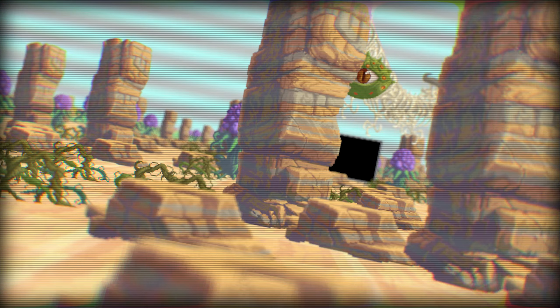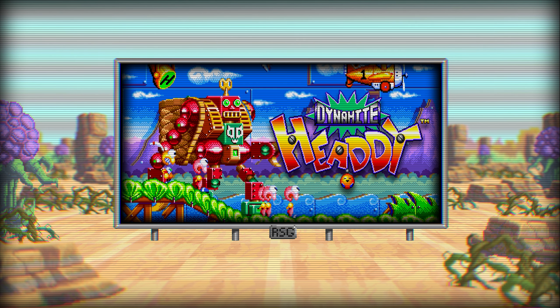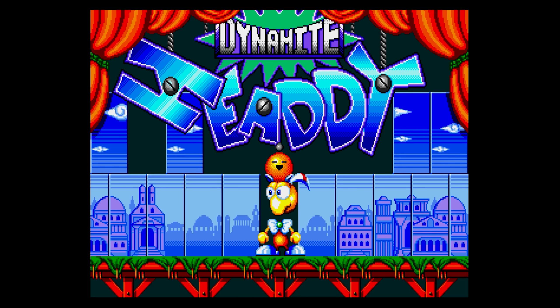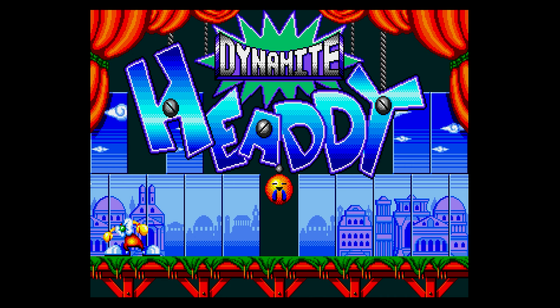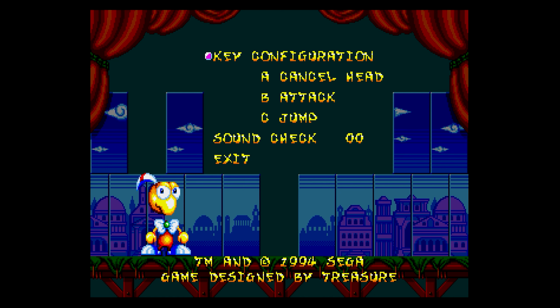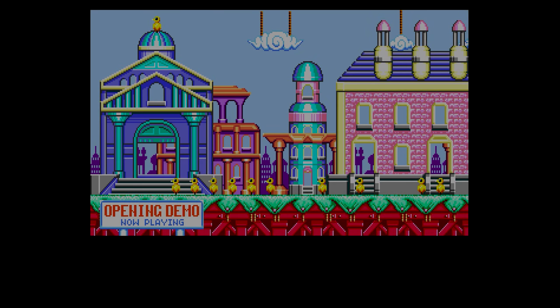Hello there, this is Retro Spirits Gaiden and this is Dynamite Heady on the Sega Mega Drive. Here's the Sega logo and the Treasure logo - a spinny, alpha-blended treasure box. Here's the titular Dynamite Heady with his crazy head action. This is a platform game; I think this might be Treasure's second game, the first being Gunstar Heroes, which was a stone cold classic shoot-em-up.